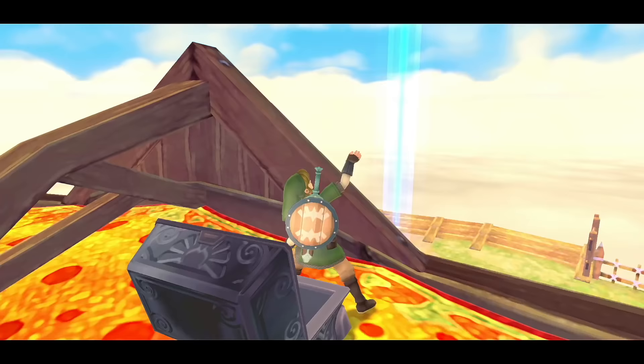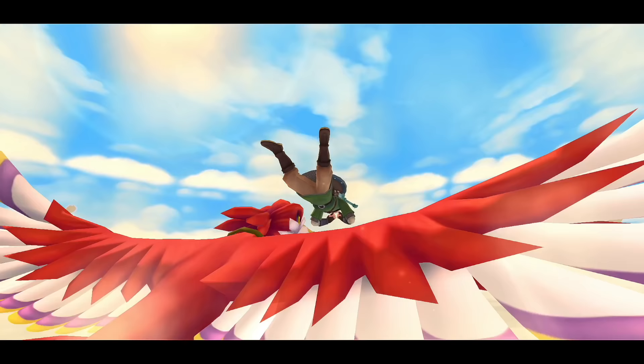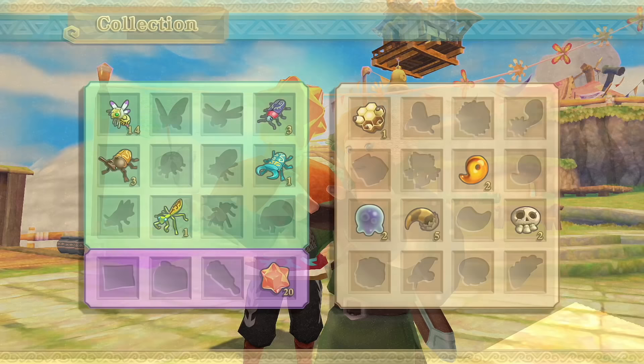Boom — gold ruby, 300 rupees, very nice. Head back to Skyloft and speak to the guy in the plaza. He's five gratitude crystals happy that you helped out his sister.